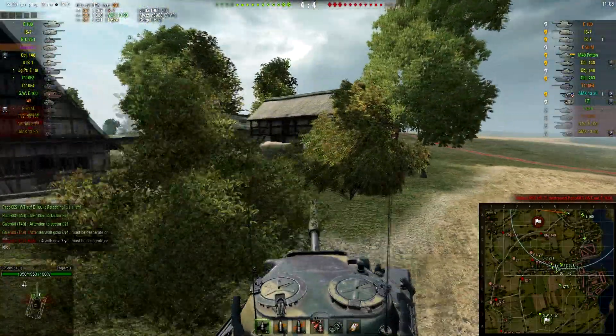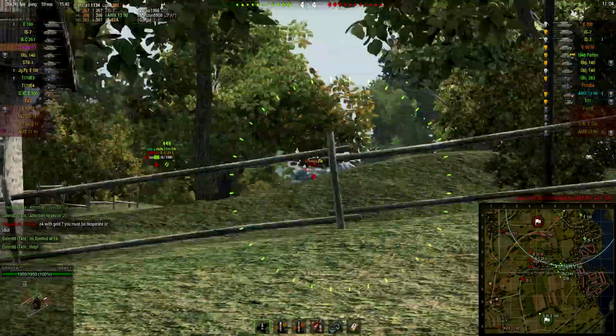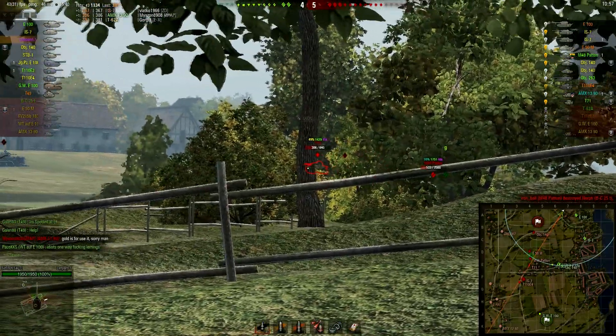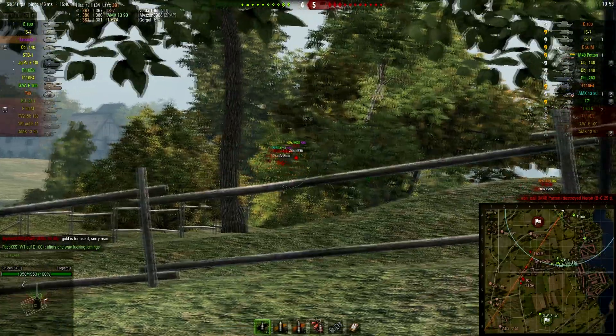The aiming time on the 30B feels way better and it just feels way better to play. It has the awkward cupola and it is slightly slower, but the gun on the 30B, in my opinion, is much better than the gun on the Leopard — even with the slightly lower DPM and the cupola and all that.